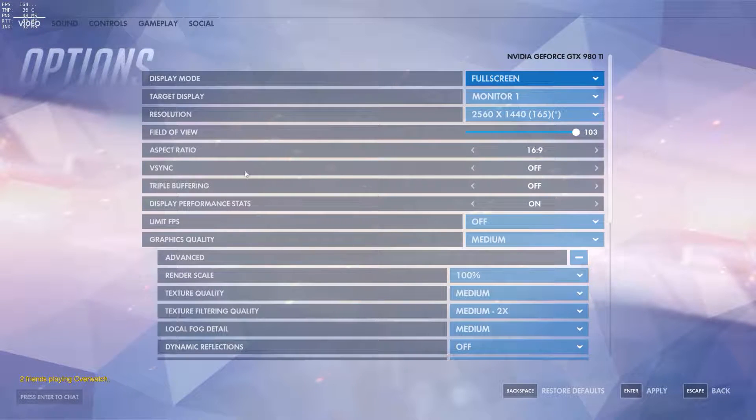There are about four different things I'm going to go over in detail, and the rest is not very important. The very first thing that is very important is to enable your display performance stats. This gives you the readout on the top left — your frames per second as well as network status and temperature. You're going to want to see your frames per second in order to set up the game properly.